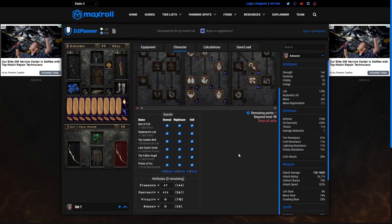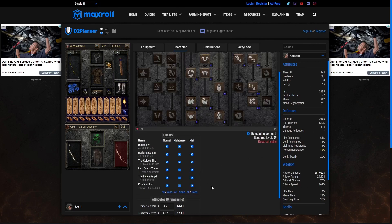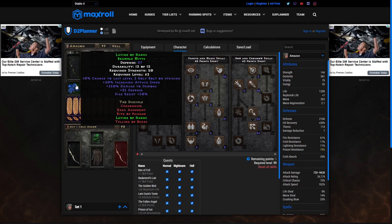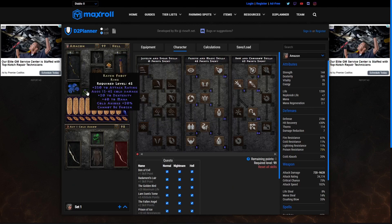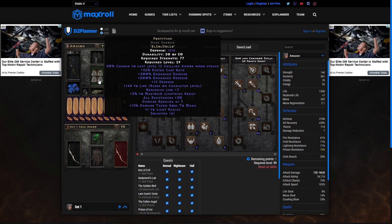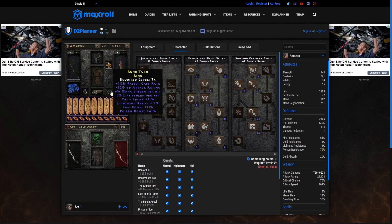Moving into the way we spend our stat points — we just get enough Strength to wear our gear, and then the rest goes into Dexterity. We're not putting any points in Vitality. This is very much a glass cannon build, and you get the most out of this Bowazon if you dump your points into Dexterity. For gear, I've got a Guillaume's Face, I use Windforce, Laying of Hands gloves, a Ravenfrost ring for Cannot Be Frozen, the Razortail Belt, and a Fortitude Dusk Shroud which works quite well with this class adding enhanced damage and solid resistances.